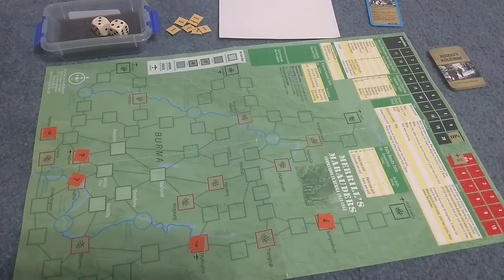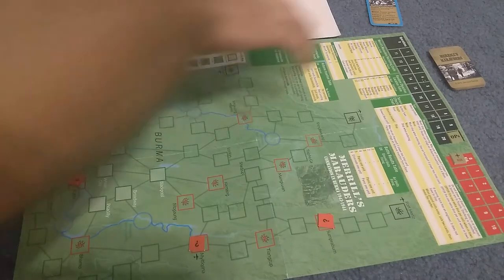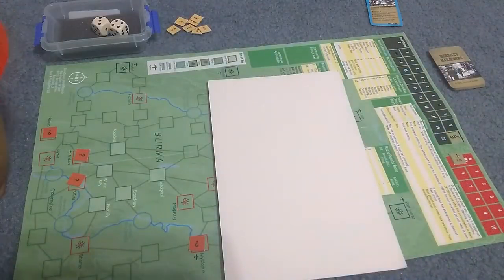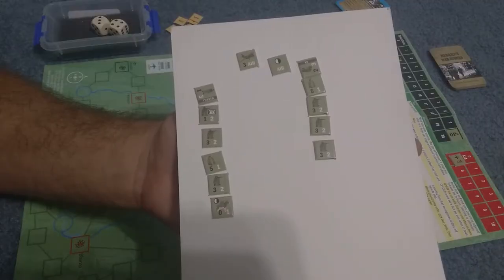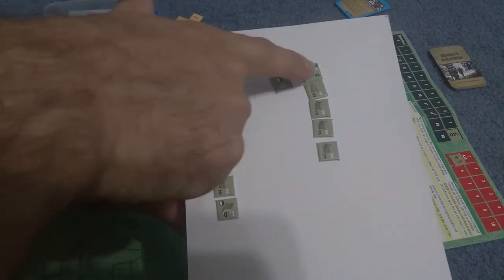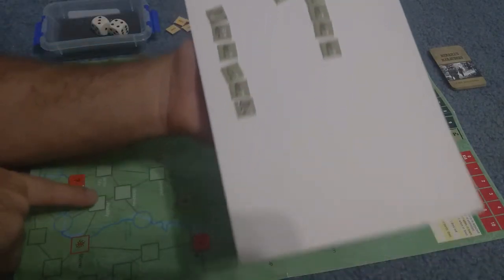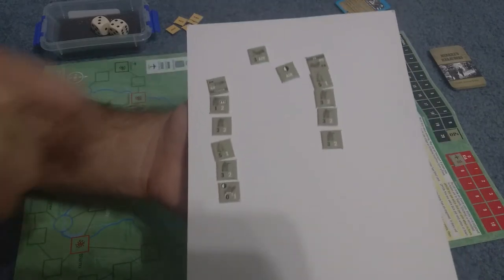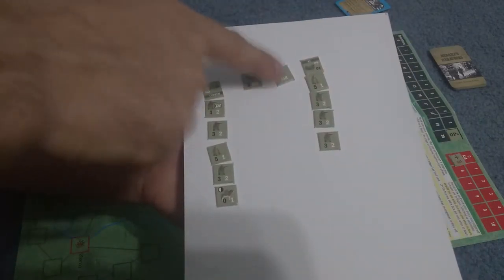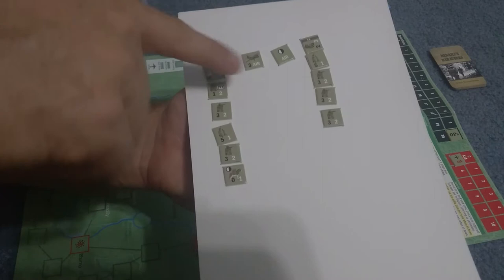These are our enemy counters, which will come into play later. Next we have to select 40 points worth of friendlies. I've essentially built two strike forces — one that is a land force coming in from one side, and a larger force that's going to try to establish a base over in the landing boxes. In this game, you can actually purchase airstrikes and air supply drops.